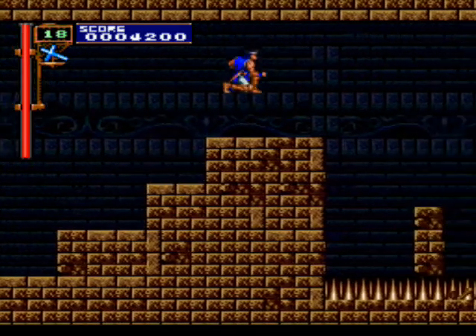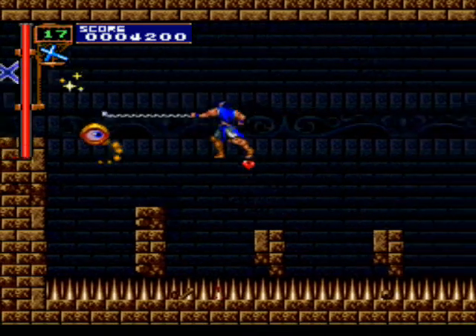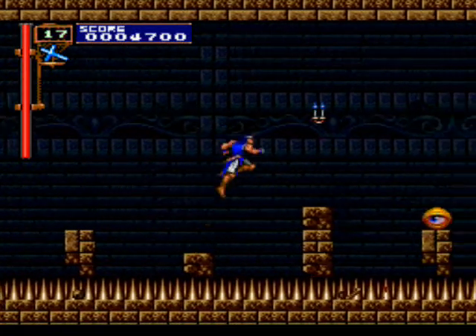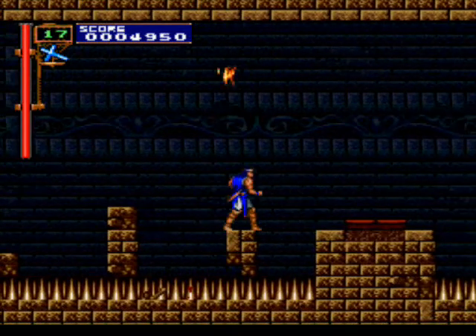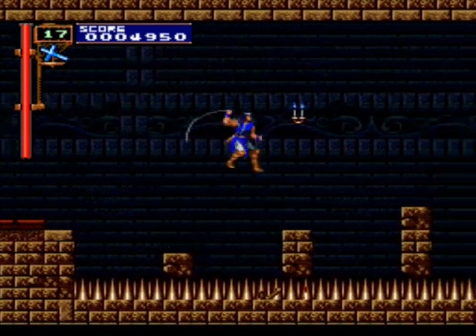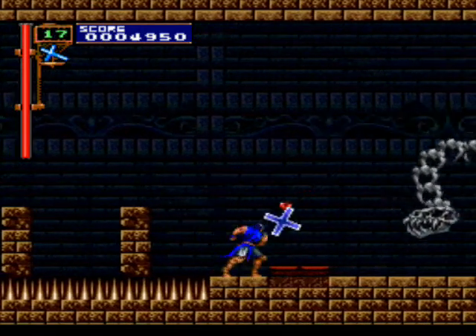Ledges in this game are not your friends, and this is a perfect example of it. Even if you're very precise, you will still fall off sometimes. This button right here — you gotta avoid touching it, cause then flea men start raining down, and it makes it virtually impossible to get out of here without getting your butt kicked by flea men.